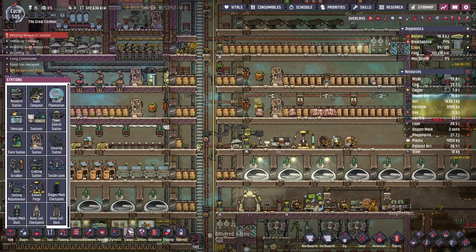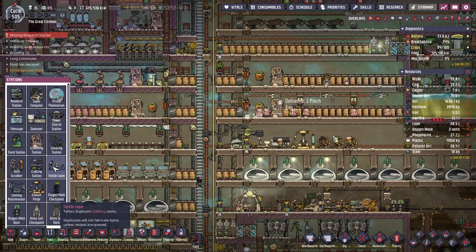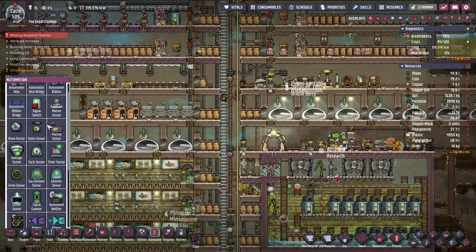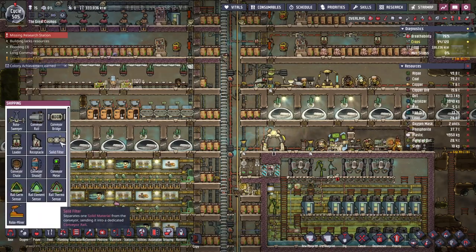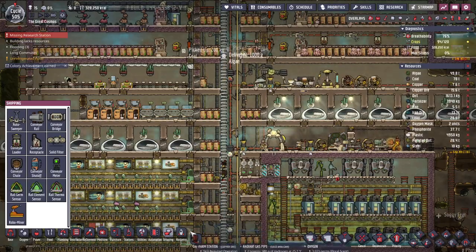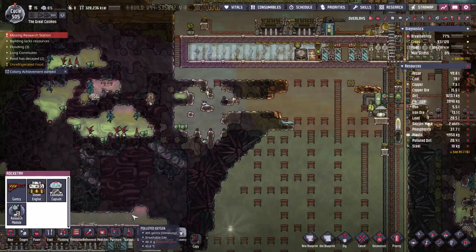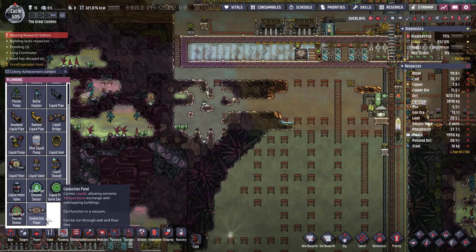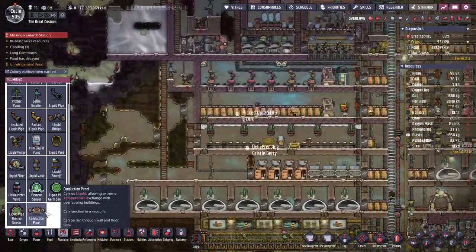I don't think it would be under stations, would it? This — I thought this was added to the game already. It wasn't announced as something that was coming. Maybe I'm wrong. I don't know what that alert was just now, but I'm scared. I don't suppose it would be under plumbing or ventilation or anything. Conduction panel. Carries liquid allowing extreme temperature exchange with overlapping buildings. Yes. This is it. Can function in a vacuum. Can be run through wall and floor tiles.